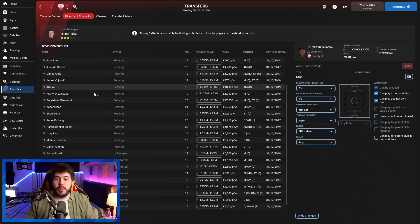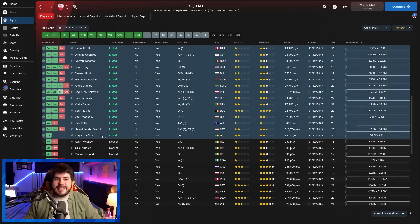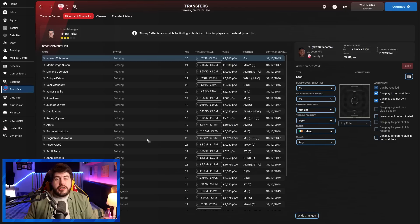Now this is all fairly straightforward so far but there's some stuff coming up that I think makes the real difference. The next thing you want to do is manually go through and offer out every single one of these players for loan. If you're not fussed about which league they go to, you can select all of them and go to transfer, offer to clubs for loan. However you have less control over where they go that way, so I like to go through one by one.